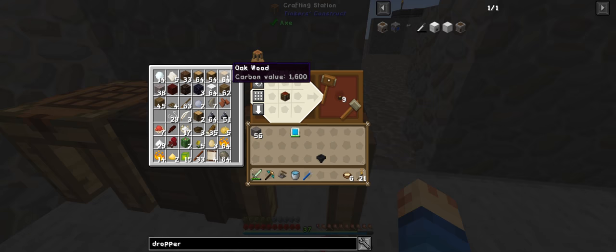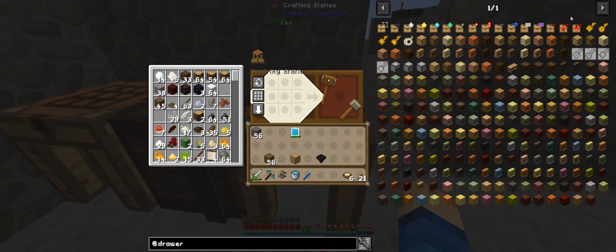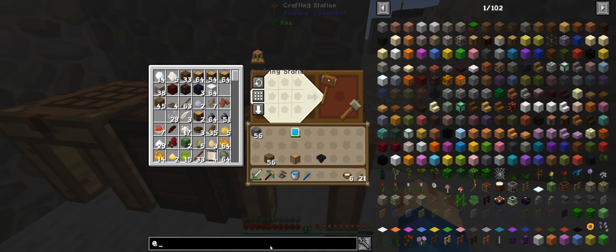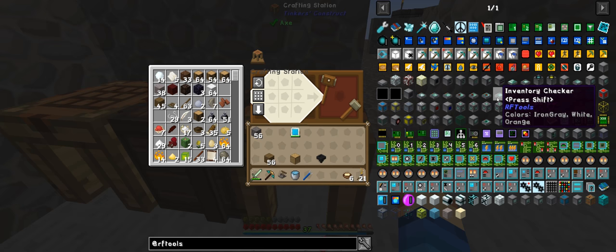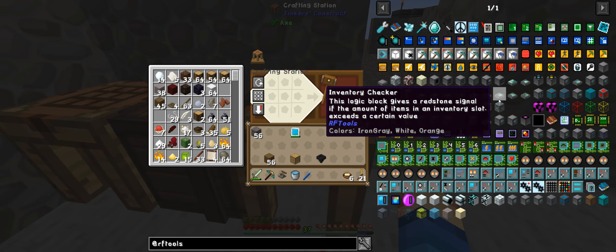Let's try this. Now I need the draw upgrade which emits a redstone signal. Emits signal for total storage, emits signal for most slot, emits signal for at least full slot. But that's not what I want. I know RF Tools has an item storage detector - inventory checker. I think that would be the right one - so the inventory checker will give a redstone signal if the amount of items in the inventory slot exceeds a certain value. This is what I want.